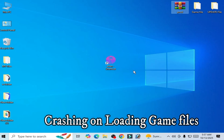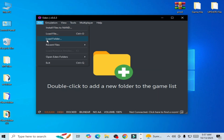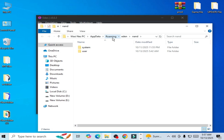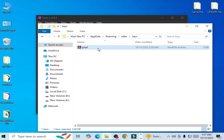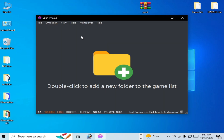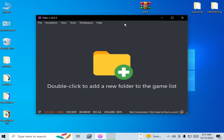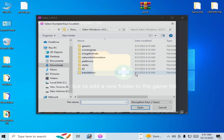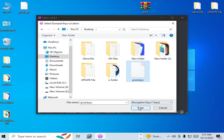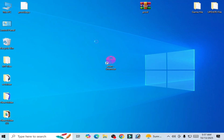How to fix crashing in Eden emulator. Reason number one: go to File, open Eden folder, NAND, Roaming. Update your keys — delete the existing keys and update them. Or go to Tools, Install Decryption Keys, and select the key file from your desktop. Then restart Eden emulator again.